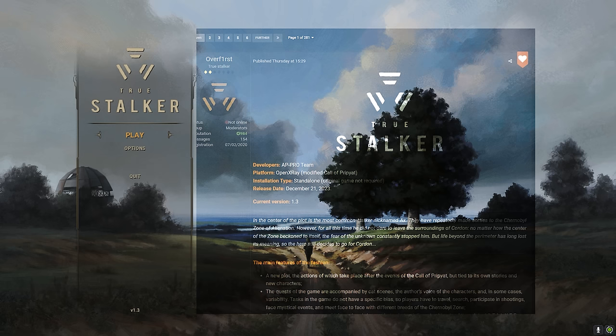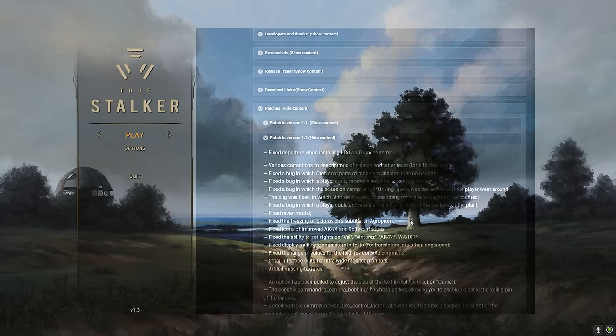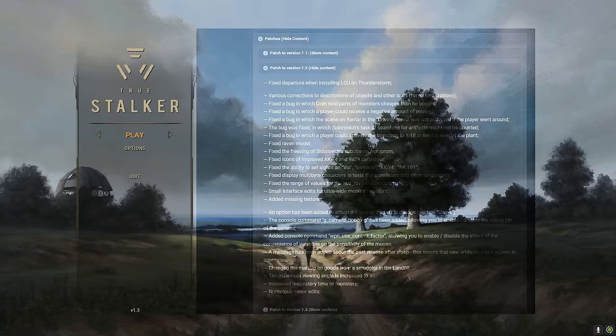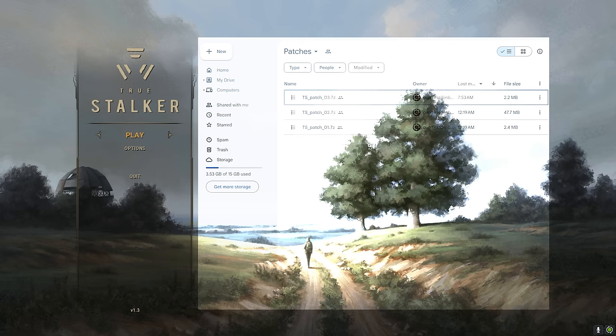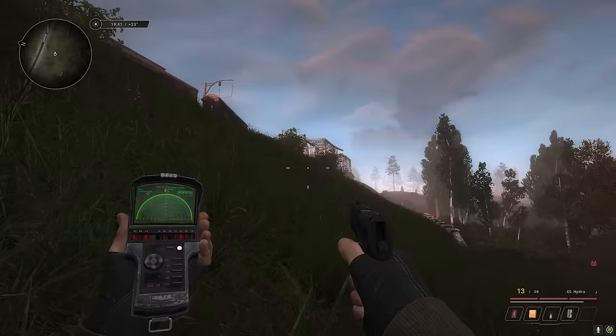A few moments later — okay, scratch everything. I just woke up, ready to publish the video, and I saw that the team published two new small patches already. It's a lot of small bug fixes and quality of life stuff. The install is exactly the same as what I just showed you for 1.1. You have all the links on AP Pro — download everything, then install patch 1, then patch 2 on top of it, then patch 3 on top of it. Install the three patches one after the other.